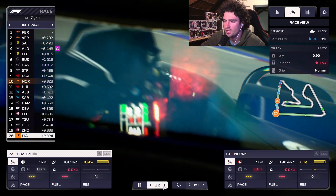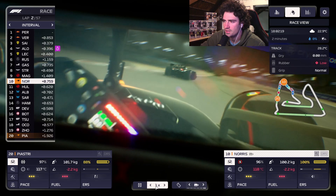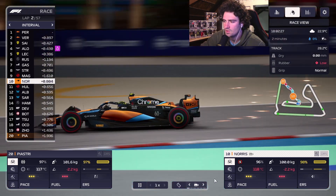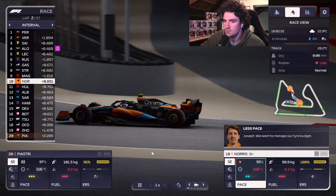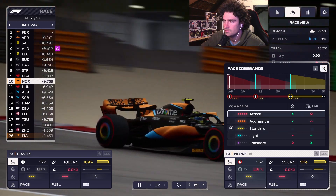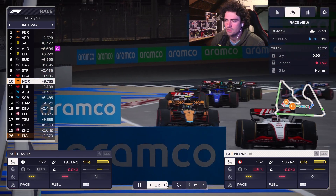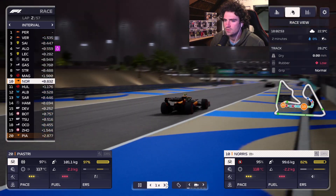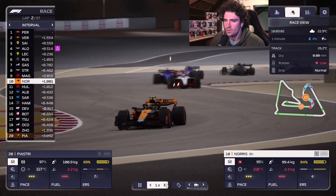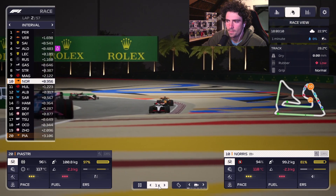Oscar is 2.3 behind Zhao Guanyu, but that's fine — he's just doing the long race basically. Norris is sticking to Magnussen, not too bad. We can't seem to get the tire to cool down enough — we want to manage our tire budget. Hulkenberg is just outside of our DRS at the moment, which is fantastic. Hopefully we can stay in Magnussen's DRS and get Hulkenberg out of our DRS.